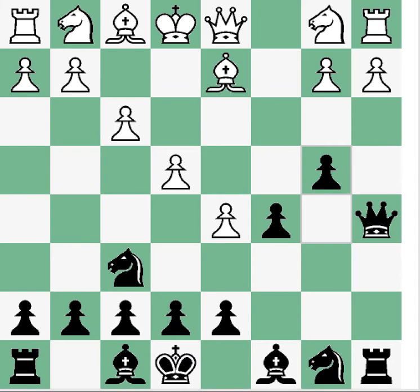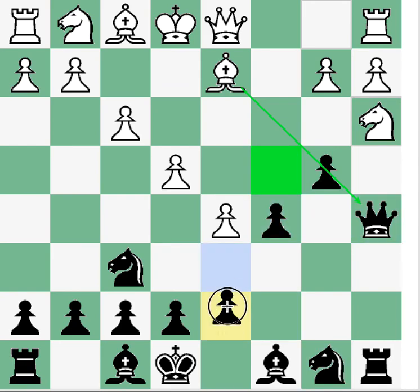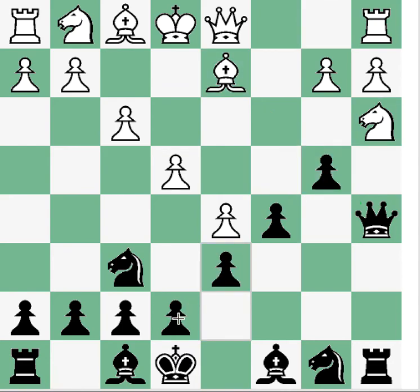What should White do here? White is going to play the move knight a3, utilizing the pin and also eyeing up the c4 square, which would win a tempo on the queen — an excellent post for the knight. Black plays d6, solidifying our pawn chain, which is a move often made in the Benko right in the opening. And now knight c4, winning a tempo on the queen.